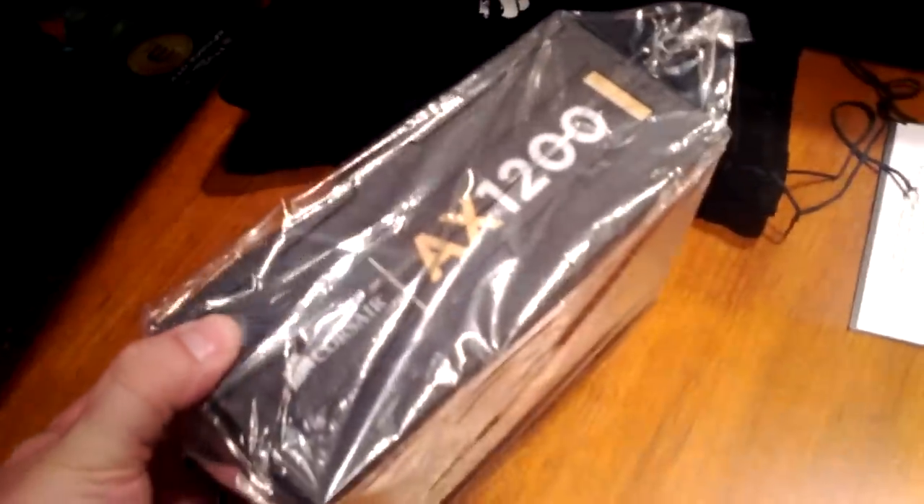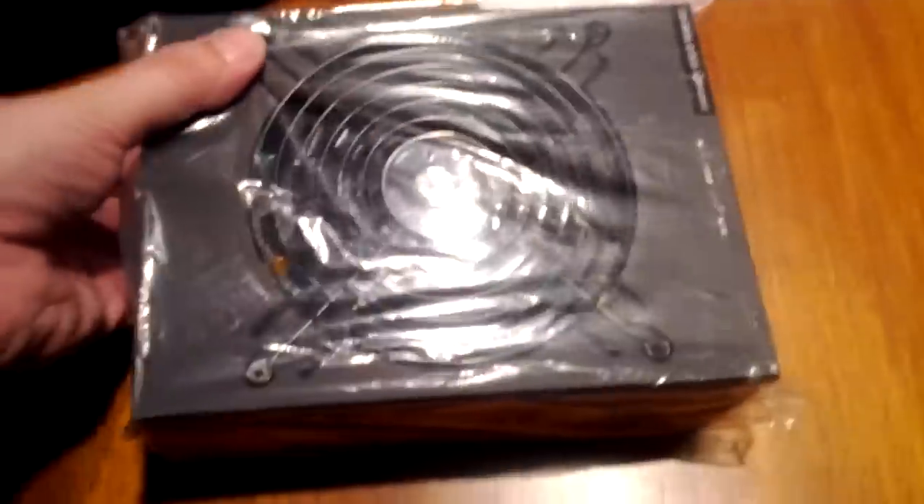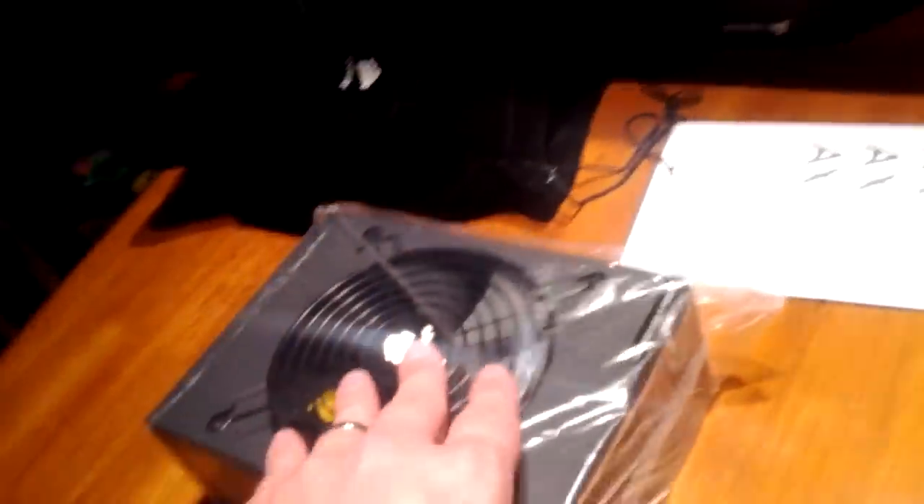Here it is — the AX1200. It comes in a bag, which is different from the AX850, which did not have a bag, I don't believe. You can comment and tell me if I'm wrong. As you can see, it's quite a lot larger — it's longer than the AX850. I'm not going to bother taking another bag in this video. Just kind of wanted to give you my thoughts on this build and where it's going, and I'll pop in and out with some more videos as I go.